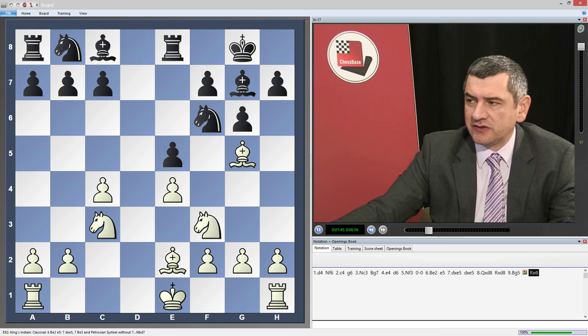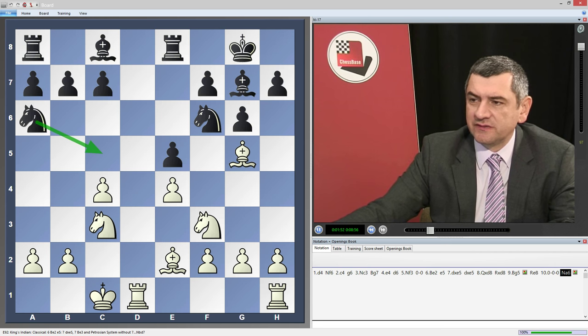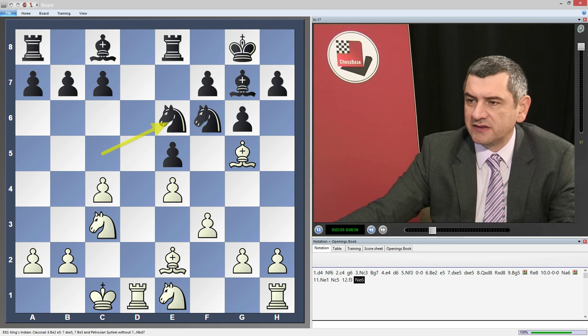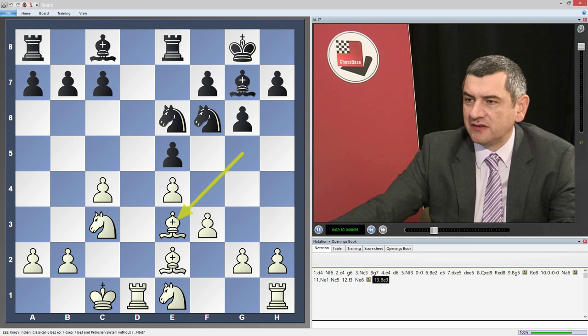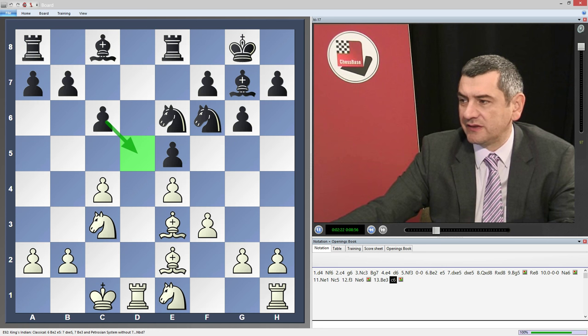Because if he goes long castle, then we just go Na6 — the knight is directed to c5. The only question is what to do with the square d5. So if he goes Ne1, there are no issues — we just play Nc5, f3, Ne6. Now we attack the bishop, but also the knight has in mind the very nice square on d4.